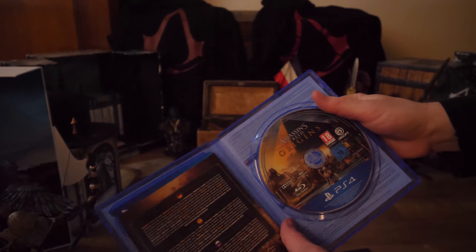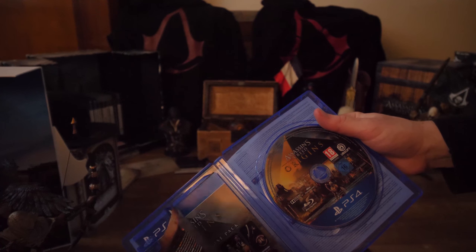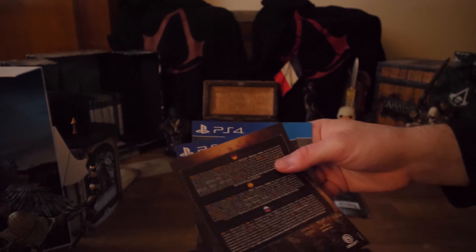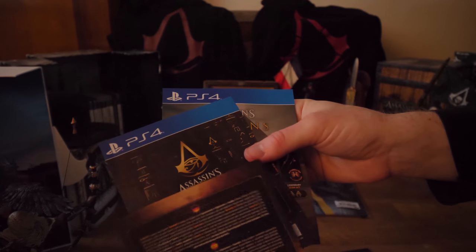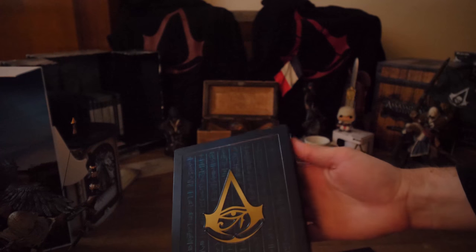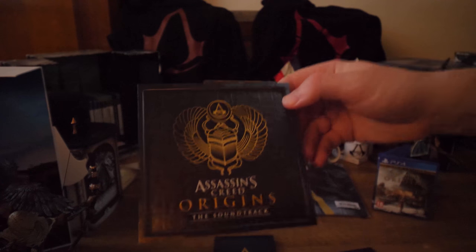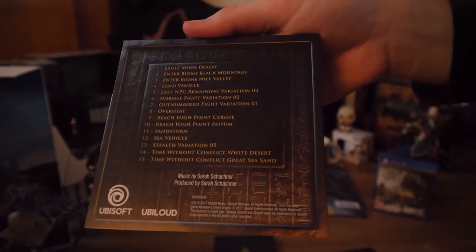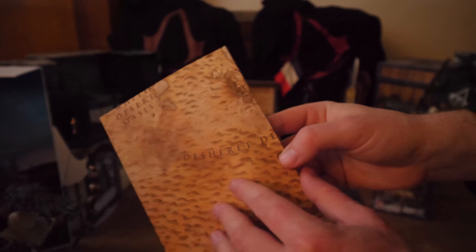This is actually the Gold Edition you get inside the Dawn of the Creed edition, which is basically the Season Pass and the Deluxe Package, which is yes-one DLC. You also get the pre-order DLC, which is called The Secrets of the First Pyramid — Ubisoft mailed the code to me. And this is the soundtrack, which I will let you hear during this unboxing. And then the world map, which you will visit in the game. Hopefully we will get outside of the map for DLC parts — that would be really awesome.